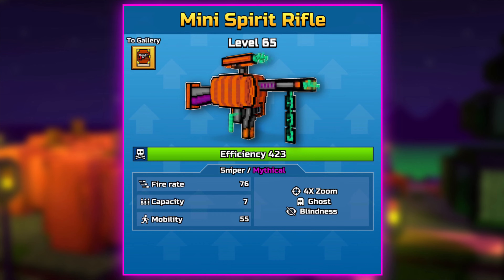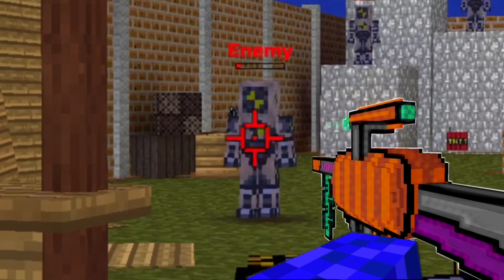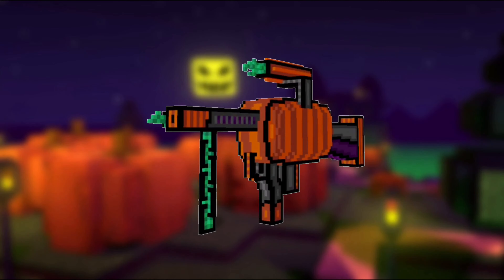Pumpkin Mace. Melee, Mythical. Attack 71, Mobility 65. Mechanics: Melee, Chain Damage and Ghost. When hitting the enemy's head with this weapon, be careful — no, don't feel sorry for your enemies. Better worry about the pumpkin which you will fight, because it is still unknown what is inside.